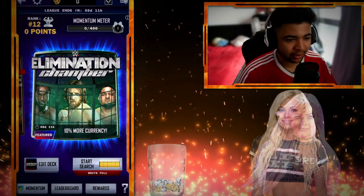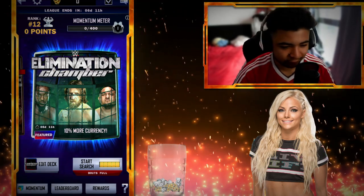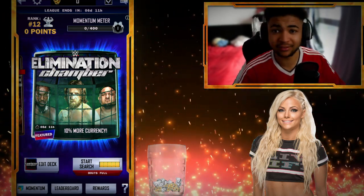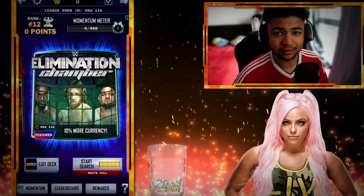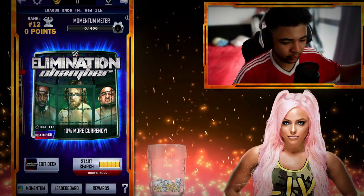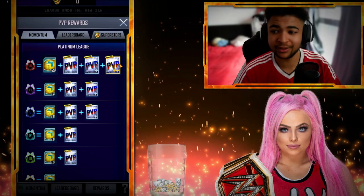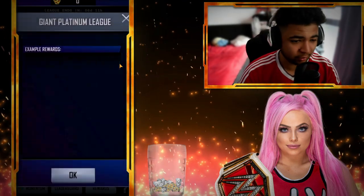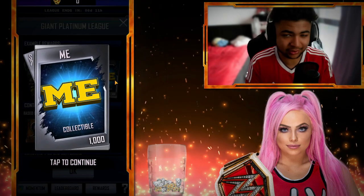Right then guys, welcome back to the video. I'm going to talk about PvP and specifically Elimination Chamber. As you guys can see, it offers 10% more currency this week, so that means 10% more Super Coins for your games. This is the go-to PvP mode that I play in order to maximise for the rewards of the 25k. They've also just updated them and included something called Me, which was previously the Super Coins.